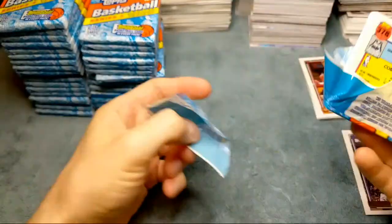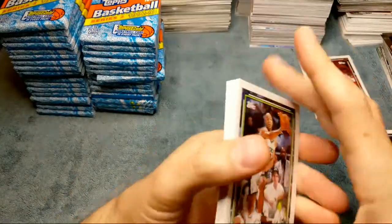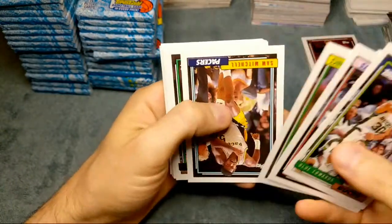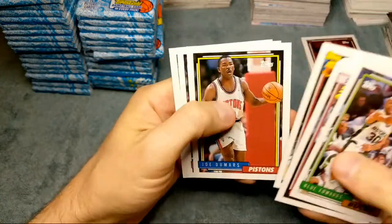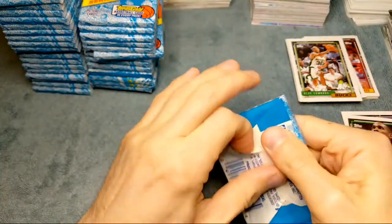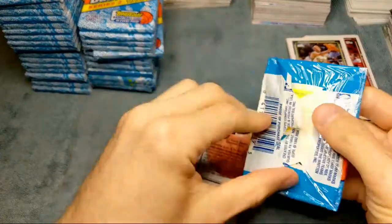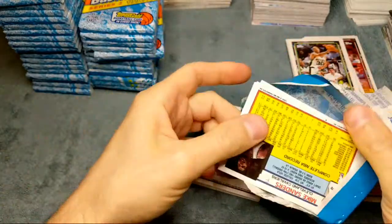I don't know why we got so unlucky with that gold Shaq - it just makes no sense. Of all the packs we've opened I think we would have gotten one by now, but it is what it is. A couple rookies - Lance Blanks gold, Bernard King, Clyde Drexler, Dumars - lots of Hall of Famers. Pretty good set, it's the first set Topps did for basketball so that makes it kind of iconic, and with the Topps Gold cards those complete sets are pretty high up there in price now - over $300 a box.